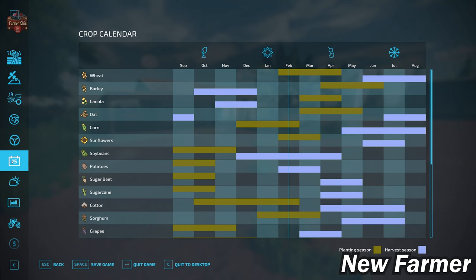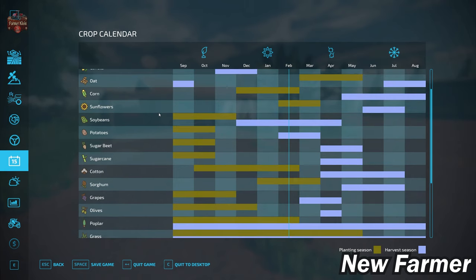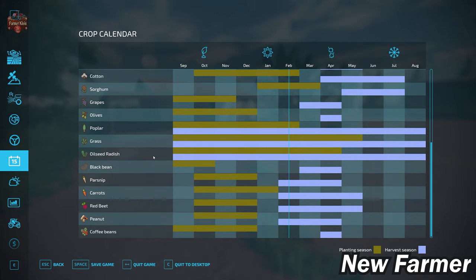We do have a custom crop calendar on this map, where we start in February — a South American crop calendar. As such, we have custom growth schedules for all of our crops, as well as black beans, peanuts, and coffee beans.